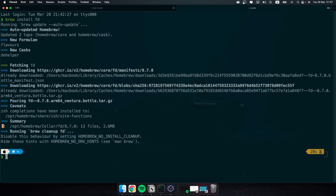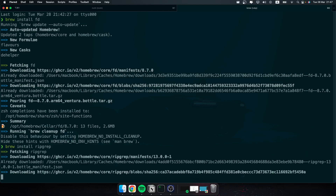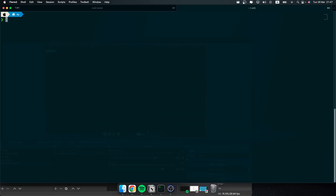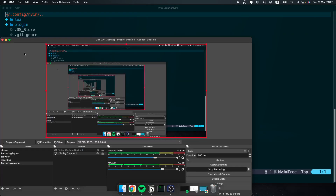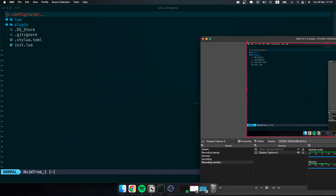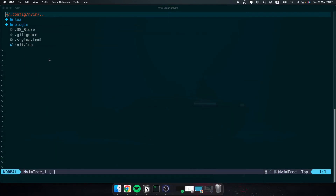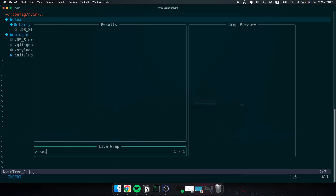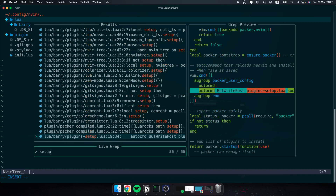It's downloading now. We have fd installed. Let me install the other one and run Telescope one more time.